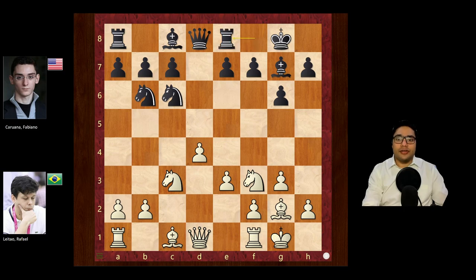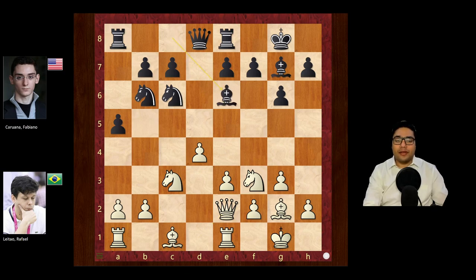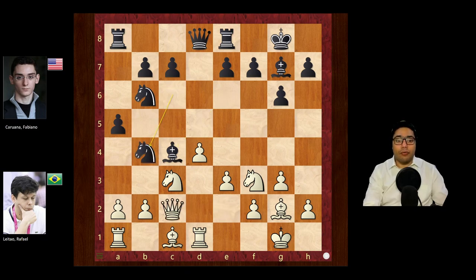Rook e8, rook e1 — all very standard development. Black wants to play e5 here, but first, before the immediate e5, gaining some space on the queenside with a5. Queen e2, which is the main line. Rook e6, rook d1, lining the queen and rook with the bishop c4, hitting the queen. Queen c2, knight b4, queen tucks back to b1, and now e5.